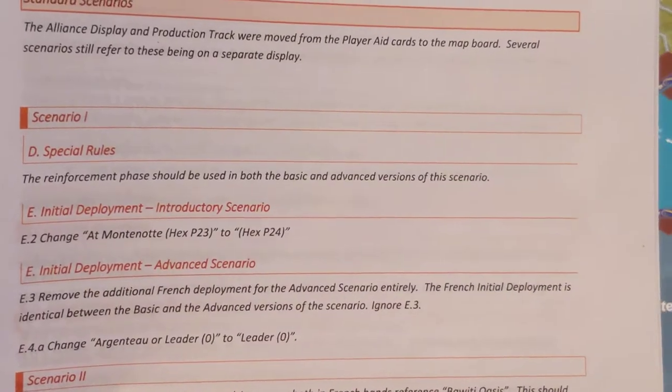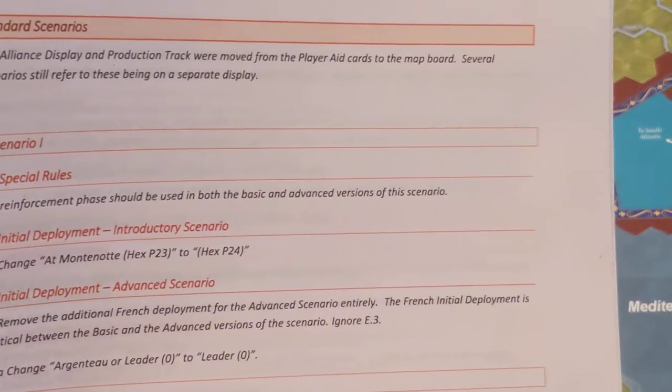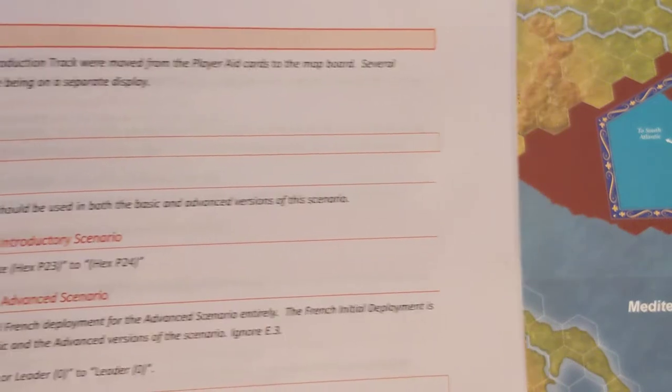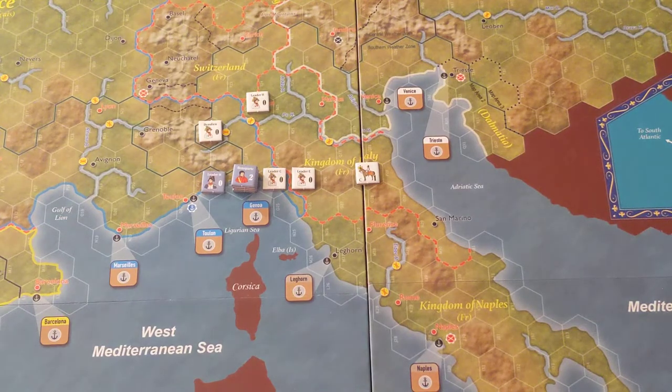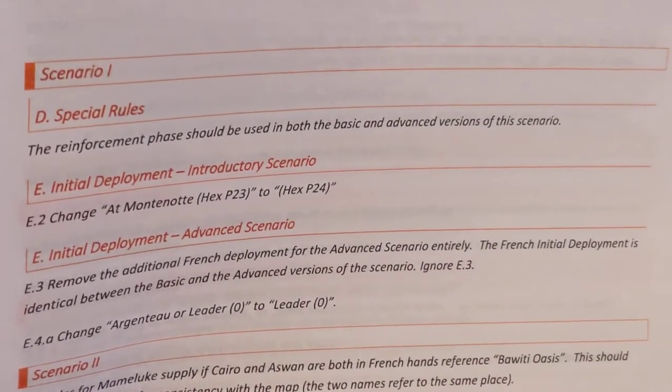The errata states that the reinforcement phase should be used in both basic and advanced versions of the scenario. Originally in the scenario book it said to skip the reinforcement and alliance phase. Well, it turns out for the introductory scenario that's not correct. According to the errata, you need to play the reinforcement phase in both versions.